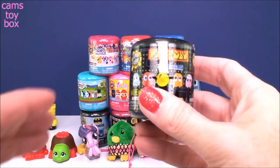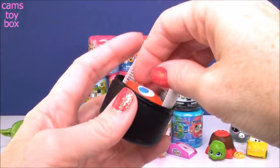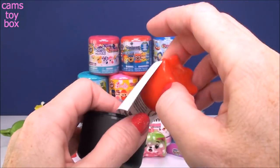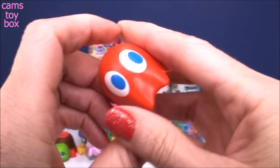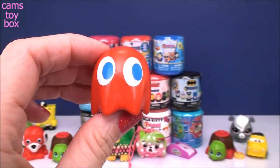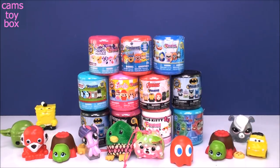Next is a Pac-Man — who doesn't love the game Pac-Man? This is Series 1. So we got the red ghost and his name is Blinky. He's got some squish to him too. I love Pac-Man. When Pac-Man comes he's like a walka, walka, walka, walka, walka. Oh my gosh, I'm so silly sometimes.